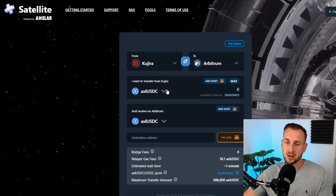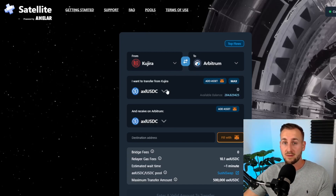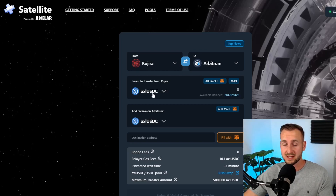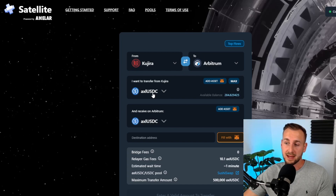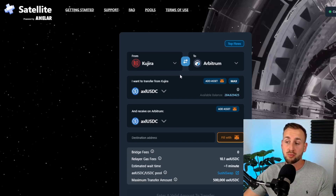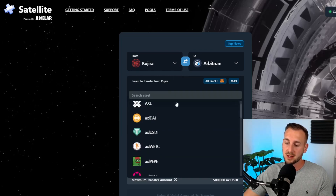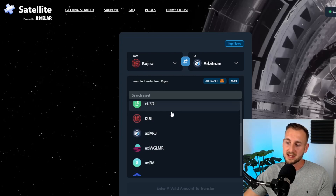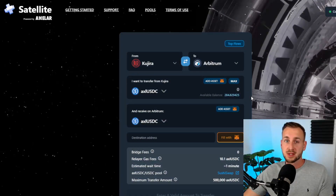I'm going to bridge over Axelar USDC and get that to Arbitrum, then convert Axelar USDC into normal USDC, since normal USDC is what's needed for the LP pair. I'll also swap 50% of that USDC for some Kuji tokens, doing it all in one bridge transaction rather than two. If you bridge the Kuji token directly, there's no conversion needed — it gives you native Kuji on Arbitrum. Do check the fees: it costs around $10 in Axelar USDC as the relay gas fee.